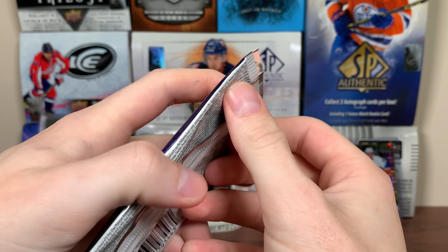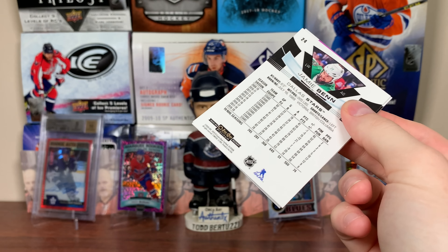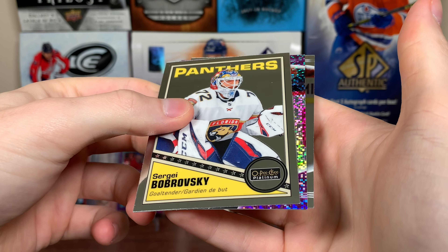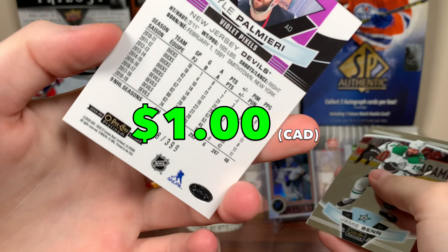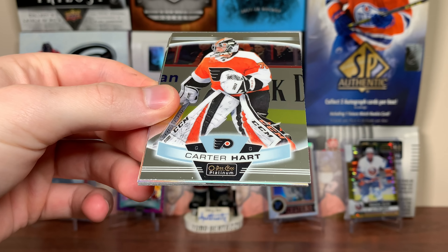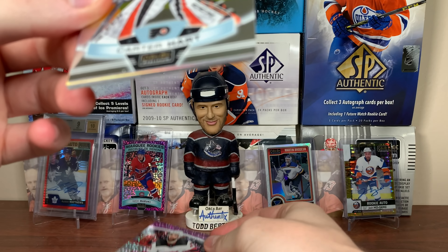I've been looking to get more platinum cards, but all the McDavid cards I see are off-centered whether it's the front or back - it's just ugh. Victor Olsen rookie, that's a decent one. Sergey Bobrovsky, here's one of our numbered cards - this is $3.99, Bobrovsky and Kyle Palmieri Violet Pixels for Palmieri. $3.99, still needs to sign, probably will sign with the Islanders.